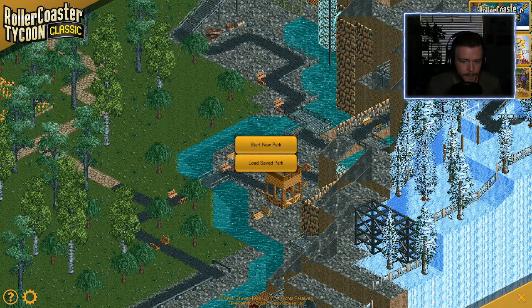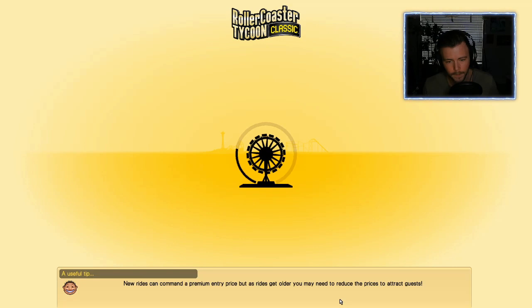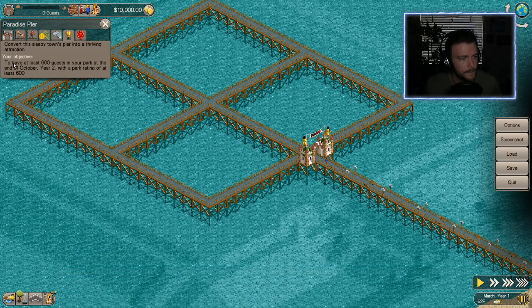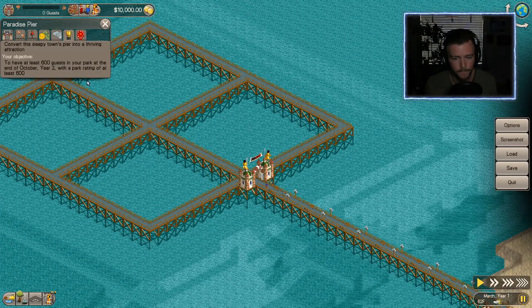What's going on guys, it is me T-Man and today we're going to be playing RollerCoaster Tycoon Classic. We're starting a new park — Paradise Pier. The objective is to have at least 600 guests in the park at the end of October Year Two with a park rating of at least 600. 600 guests isn't very much, and Year Two isn't very much time either.